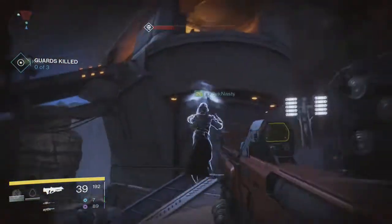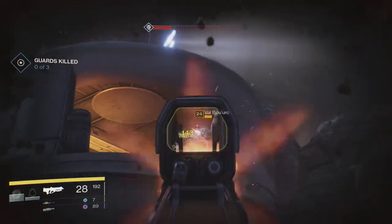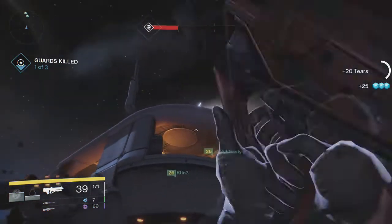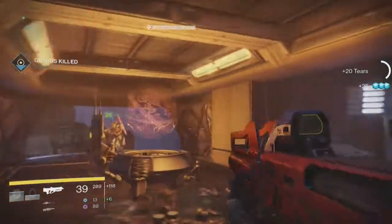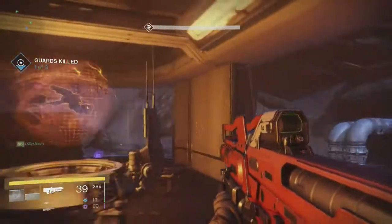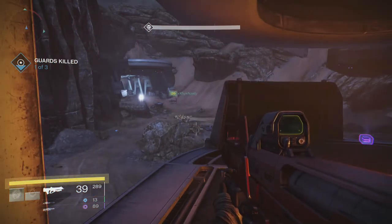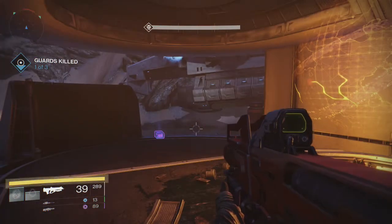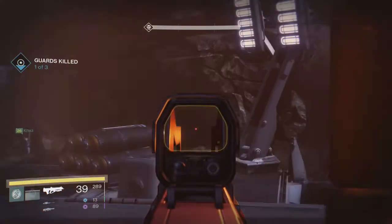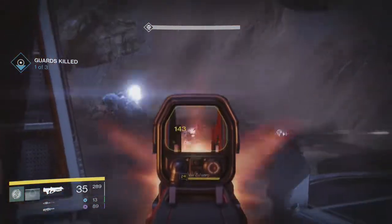Have two people always doing damage and he'll just start turning around all the time trying to track you. Once you kill the first lieutenant, a drop ship will drop. If you're staying in that area, I recommend staying behind the wall facing back toward where you came in.